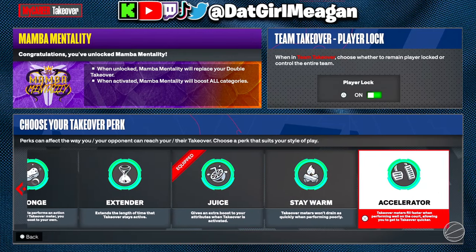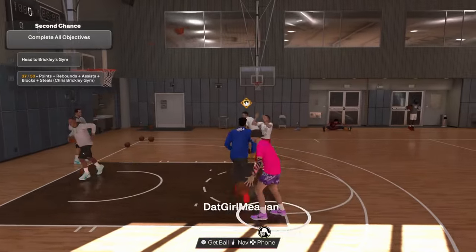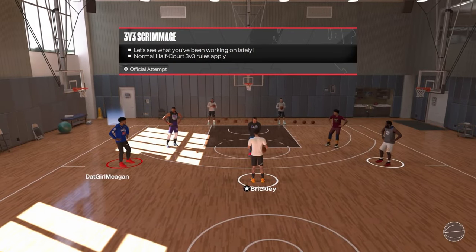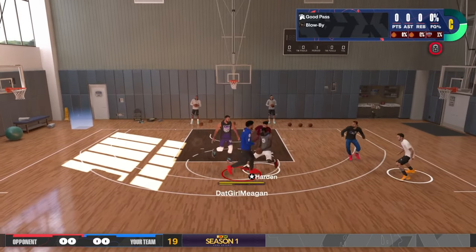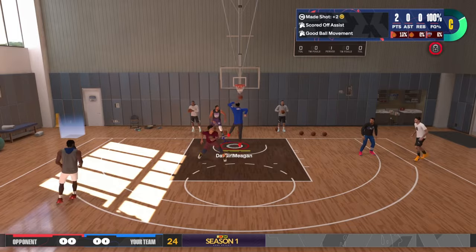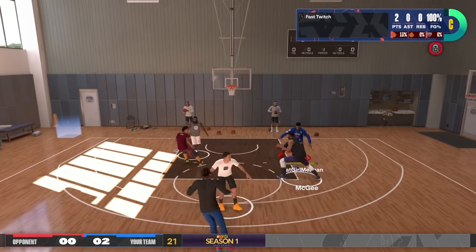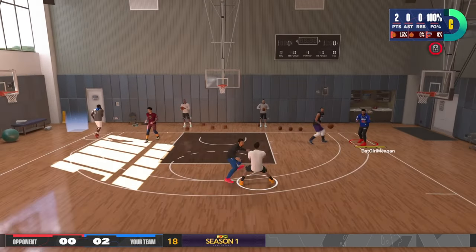Now let's get into how to unlock the rest of these takeover perks. First, let's talk about the Mama Mentality badge and the Second Chance takeover perk. To get the Second Chance takeover perk, all you have to do is accumulate 50 stat points — that's scoring, steals, rebounds, assists, everything counts — and you have to do that in the Chris Brickley gym.